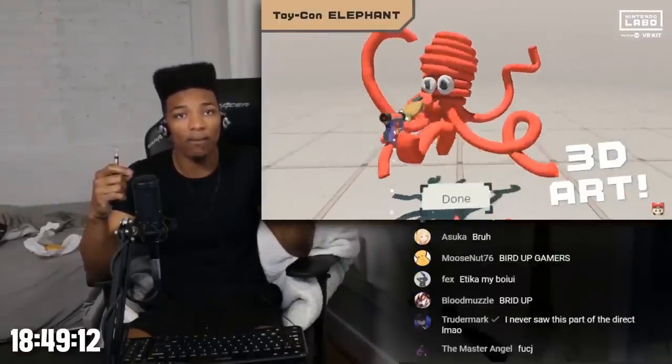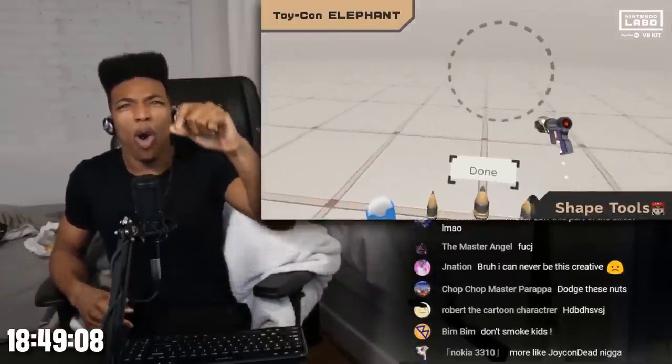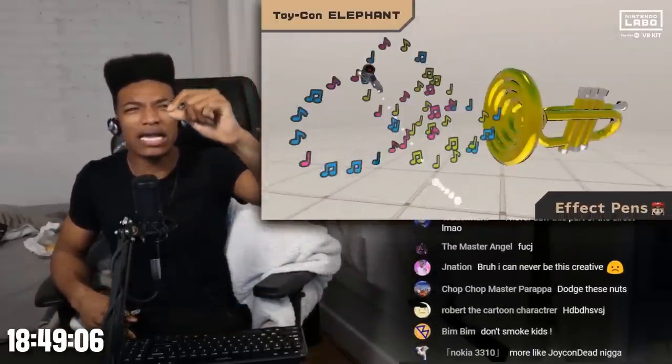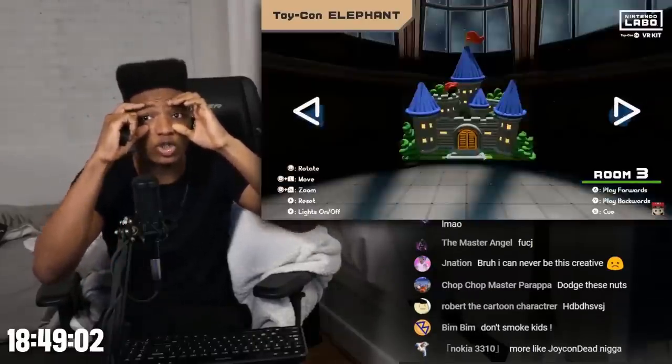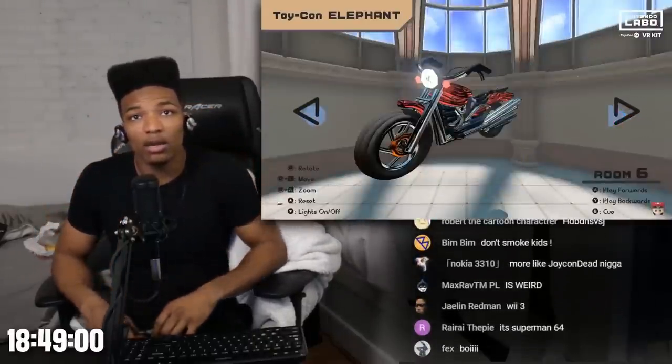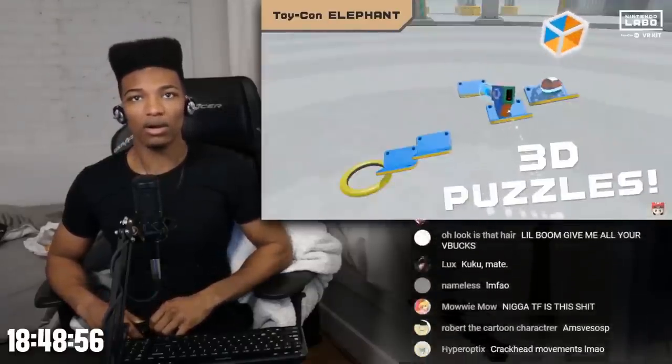You can grab your creations and move them around — there's an eraser, shape tools, effects pens, and even lighting effects. So I'm supposed to keep my head in there to do it? Craft some true masterpieces. I don't know if my eyes are gonna handle that. Move objects to lead a marble to the goal in Marble Run.